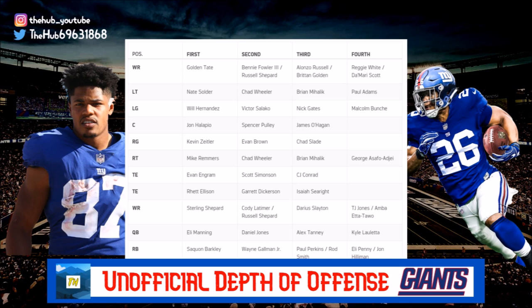At right tackle: Mike Remmers listed as starter, then Chad Wheeler, Brian Mihilic, and George Asafo-Oji. Right and left tackle share two of the same backups. The only surprise is George Asafo-Oji listed fourth — as a seventh-round pick I thought he might give Remmers a better run for his money. He hasn't been seen on the field much; not sure if there's an injury or just limited snaps.